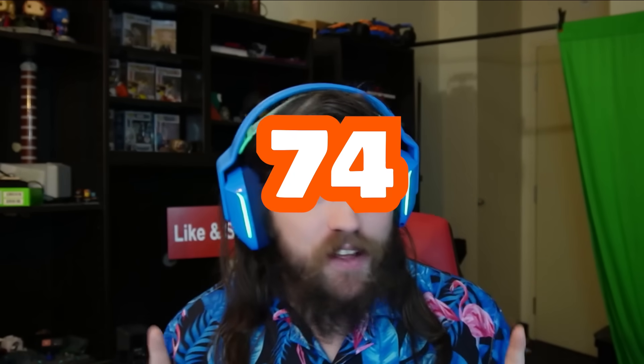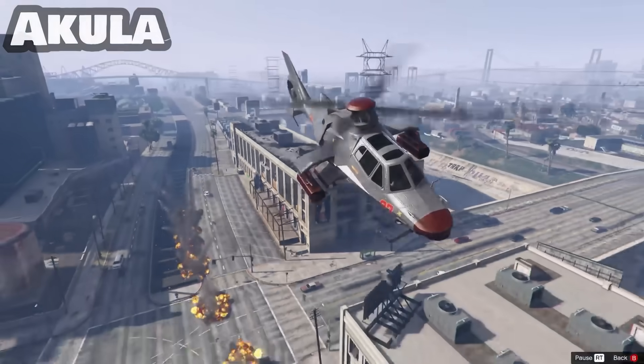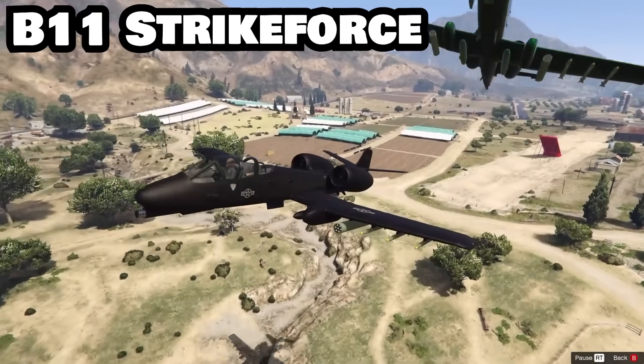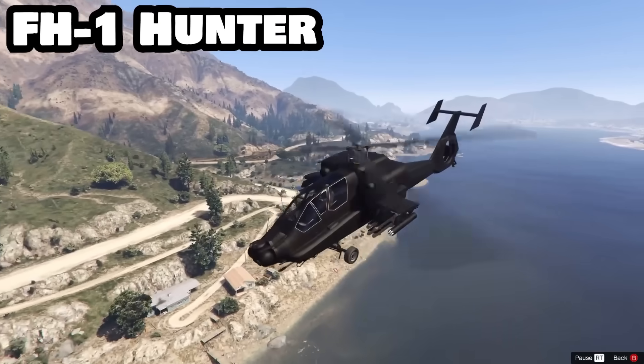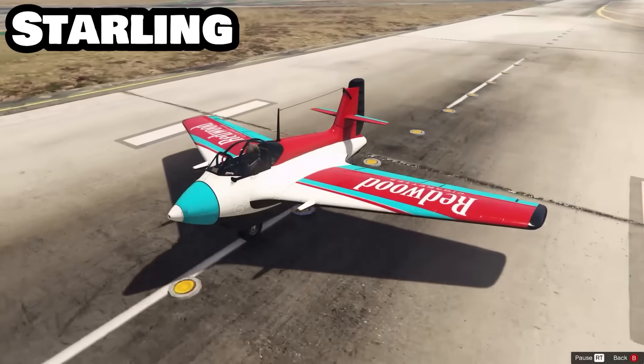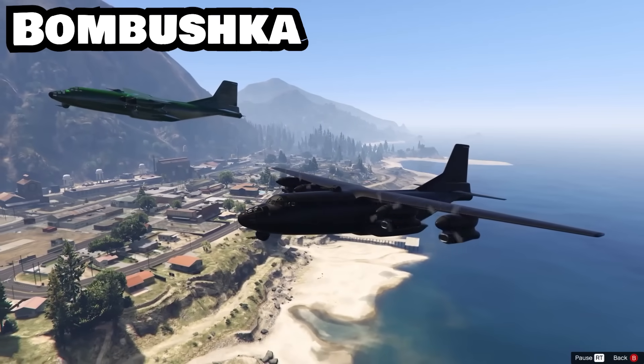If you're an avid pilot in this game, you've likely messed around with the carpet bombing feature on some of your planes and helicopters. However, out of 74 flying vehicles, only 14 have this option: the Akula, Avenger, the B11 Strikeforce, the Cuban 800, the FH1 Hunter, the LF Starling, the Mogul, and the RM10 Bombushka.